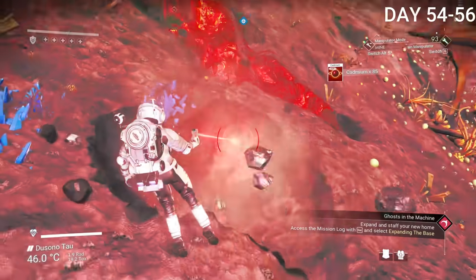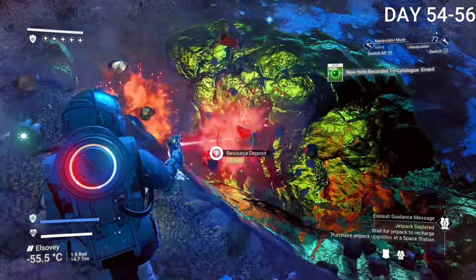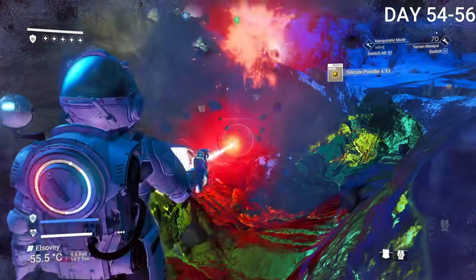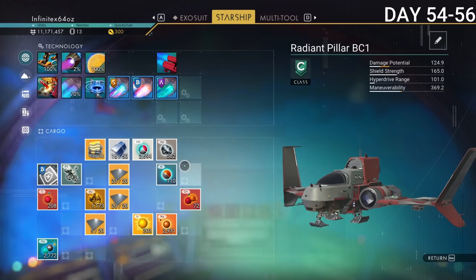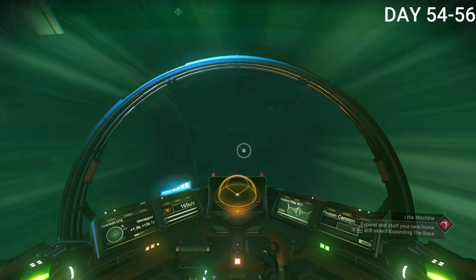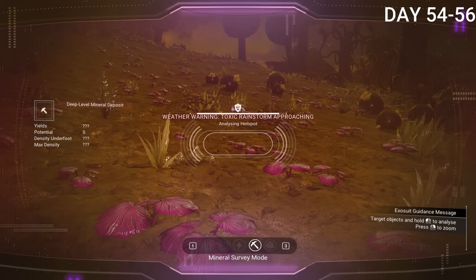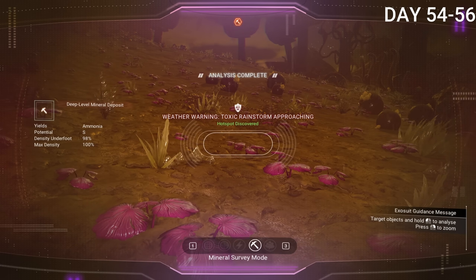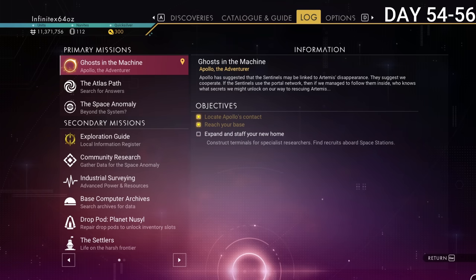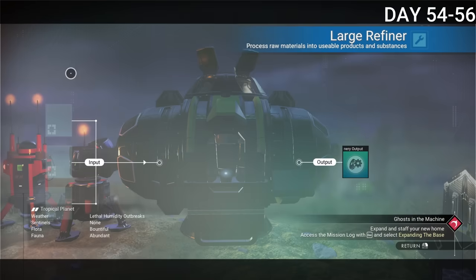I went to one of the special star systems and got myself some cadmium — it's red and required for one of the hyperdrives. Another resource I got was emeril — it's green and used for another hyperdrive. After getting those I installed the last hyperdrive I needed, which allowed me to reach extreme planets. These planets have really bad weather but can give you insanely good loot — kind of like a dungeon. I went there specifically to get activated indium, though I wouldn't know yet that it had been completely nerfed and was no longer worth farming.